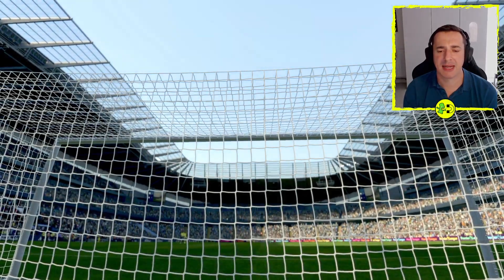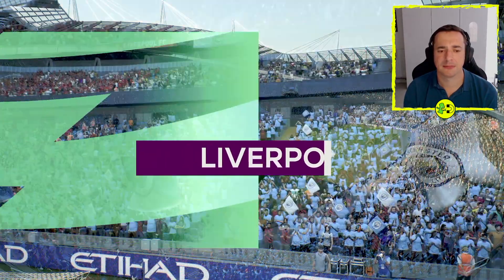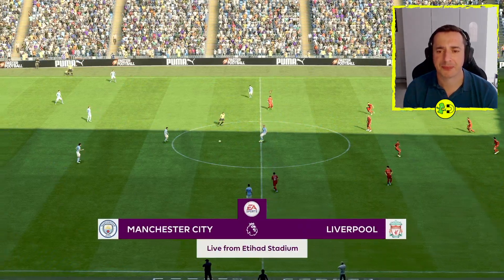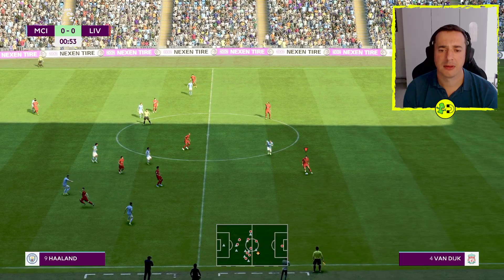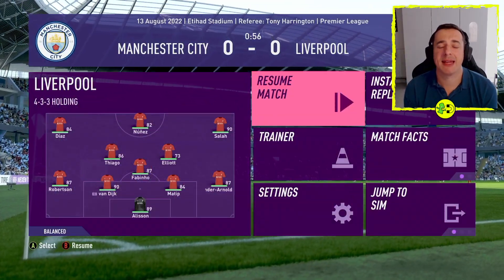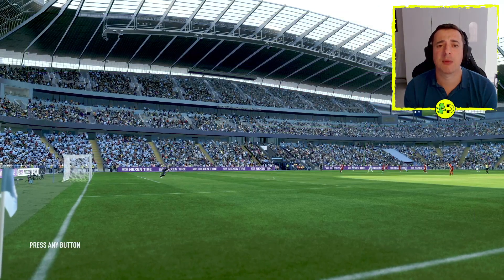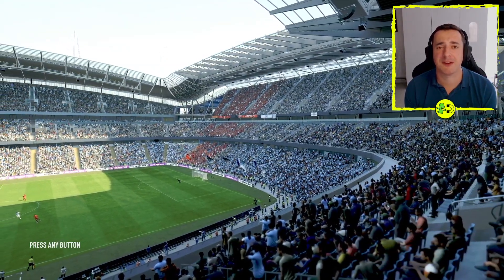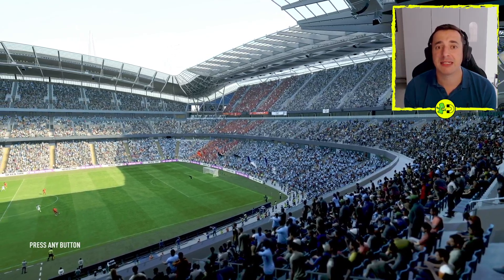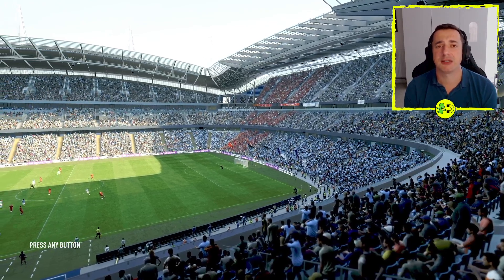You can skip the intro by holding A or whatever your select button is. That'll jump you into the main game in the stadium with the commentators. You can skip again by pressing A and then start playing. And that's it — that's how you play Premier League in FIFA 23! I hope that was useful. If it was, give us a thumbs up. Leave a comment if there's anything else you're struggling with in FIFA 23 and I'll do my best to help. I've got loads of tutorials planned, and if there's anything I'm missing do let me know. Hit subscribe to support the channel — I'm always publishing new videos. Thanks so much!